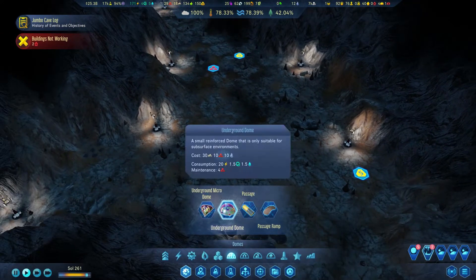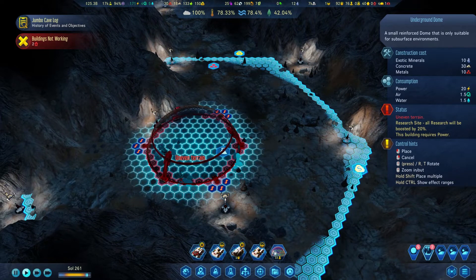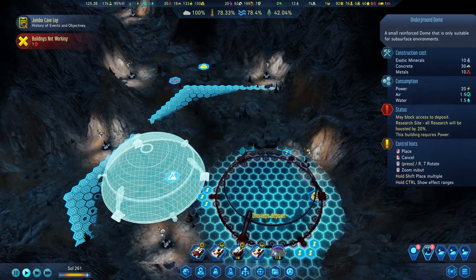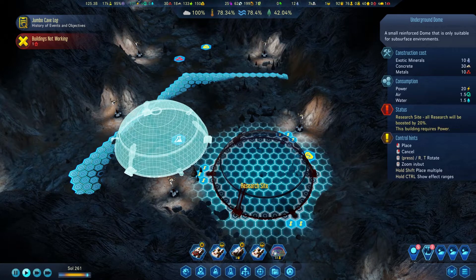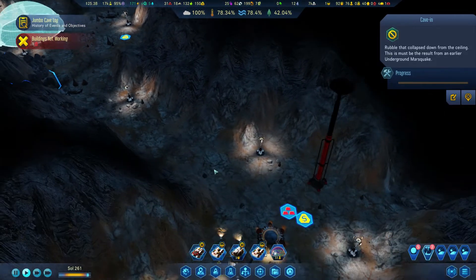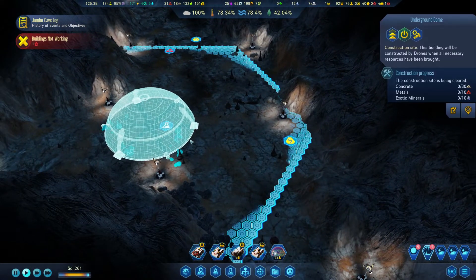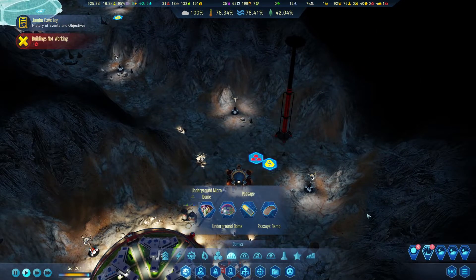If I build a dome - squeezing stuff in, squeezing stuff. This is what Uliki does. He squeezes stuff in. I can build it like this and then we can start mining this. And then as we mine, we can expand. This is going to be such a BS - it's going to be squeezed. Everything is going to be squeezed. This is how we do it in this channel.